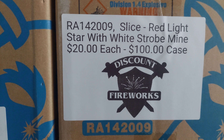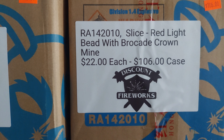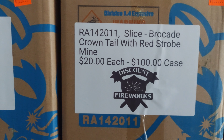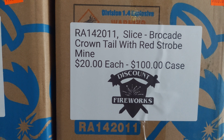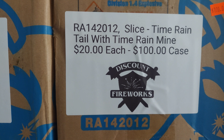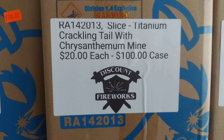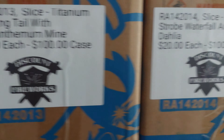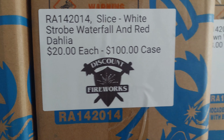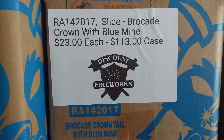2009: Red Light Star with White Strobe Mine — $20 a piece or $100 a case. Red Light Bead with Brocade Crown Mine — $22 each, $106 a case. 2011: Brocade Crown Tail with Red Strobe Mine — $20 each, $100 a case. 2019: Brocade Crown with Blue Mine — $20 each, $106 a case.